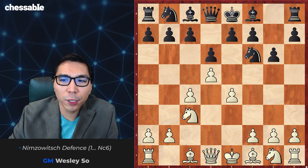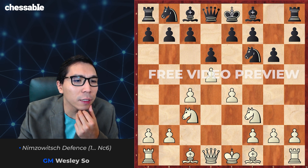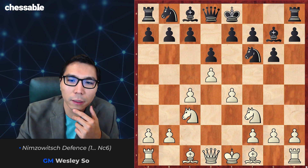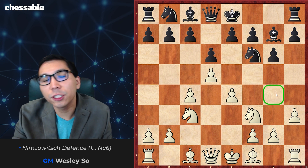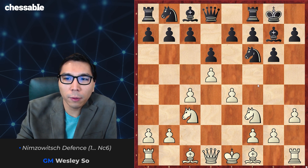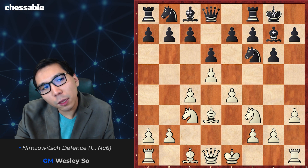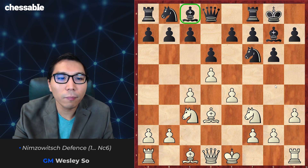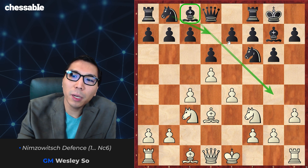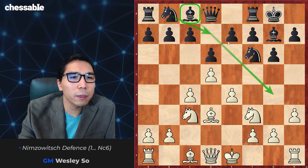Sometimes black plays like this in the spirit of the King's Indian Defence, but again I believe two tempi is not worth it just to provoke d4, d5. After Bg7, white plays h3 taking away the g4 square from black's pieces and preventing Bg4. Castles, Bd3 — and I must point out that preventing Bg4 is crucial in such positions because this bishop on c8 doesn't have a very good square right now. Black was really hoping to trade it off for our knight. But in this position I believe white is better and we'll take a look at possible moves.